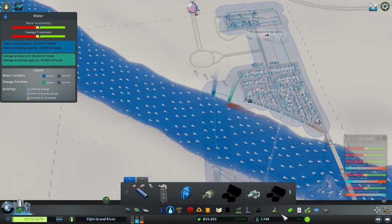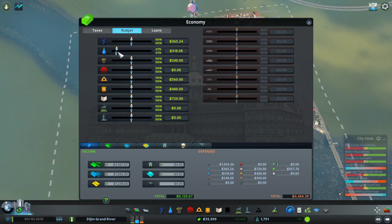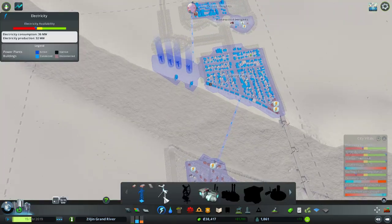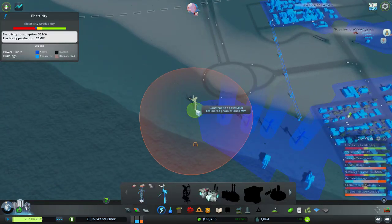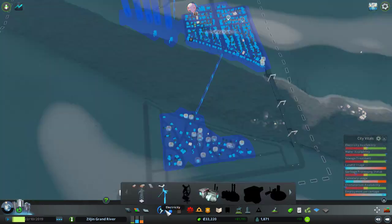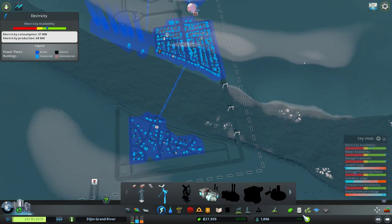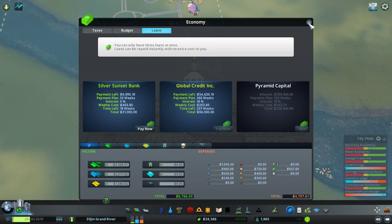Now we should have power and water. We're actually running low on budget — I think I adjusted it. We have a decent income so I'm just going to leave it at 100 percent. There's still not enough power so let's go ahead and build another wind turbine. Once I advance enough I'm going to delete all these wind turbines because they're taking up so much space and costing so much money. I can't take another loan yet.